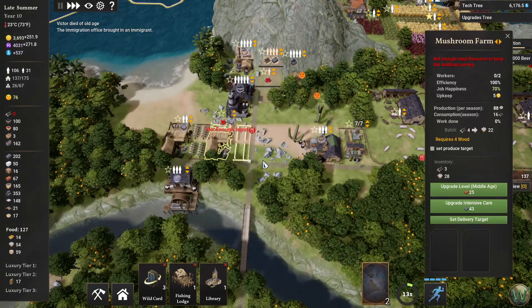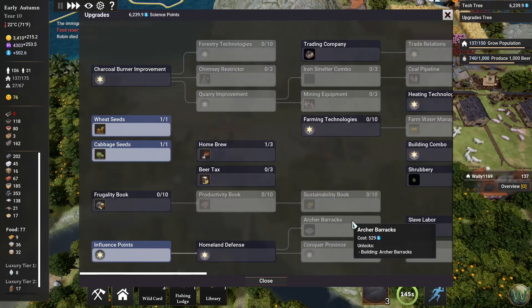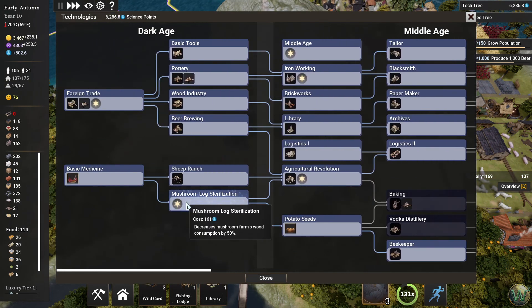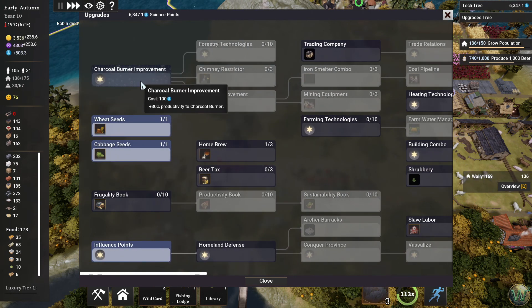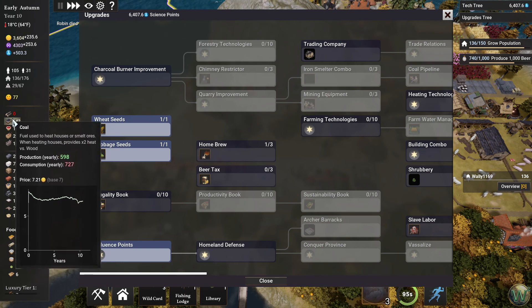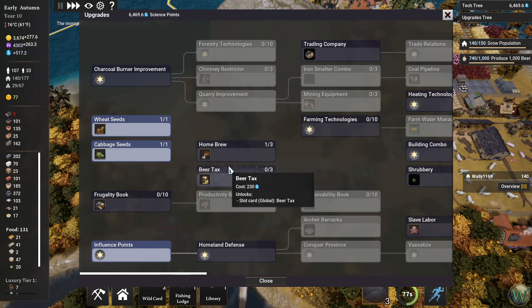Oh, these consume wood too — how about that. In the tech tree: mushroom logs sterilization decreases the mushroom farms' wood consumption. We did that one a long time ago, but we could spend some tech points on possibly some upgrades. We don't really need the charcoal burner improvement because we're not currently converting wood into charcoal. With the abundance of coal available to us — even though we don't have an abundance right now — I'd rather not burn wood. We did unlock that homebrew card but aren't using it anymore.